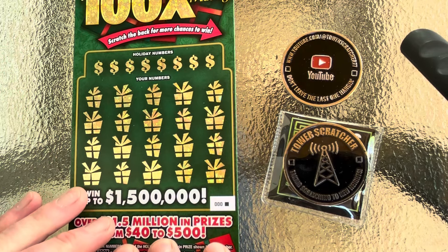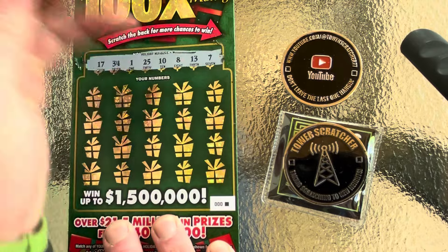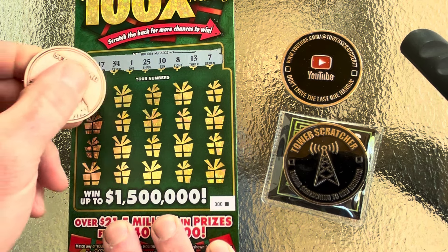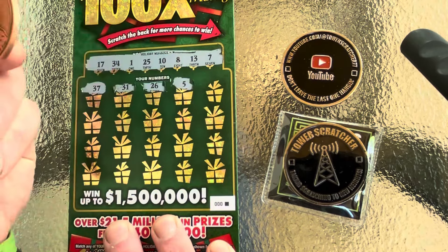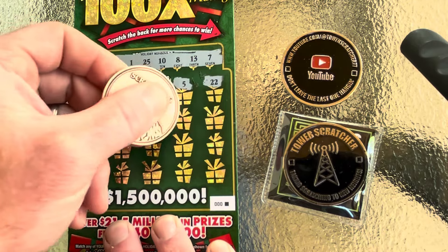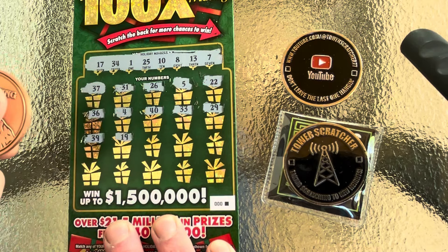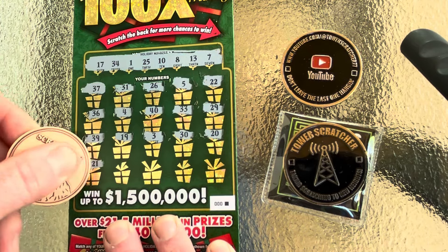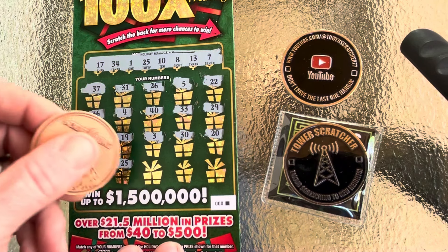Let's see if we can start finding some wins. Looking for 17, 34, 1, 25, 10, 8, 13, and 7. Scratching through — 37, 31, 26, 5, come on 100X, 22, 36, 4, 40, 33 — one off — 29, 39, 19, 3, 30, 20, 21, 25. Look at that, got us a win on the black box. Let's go!